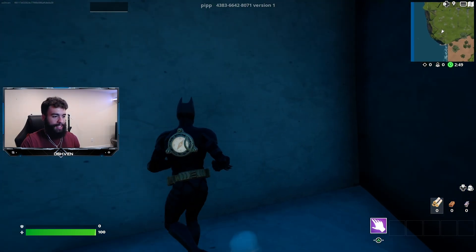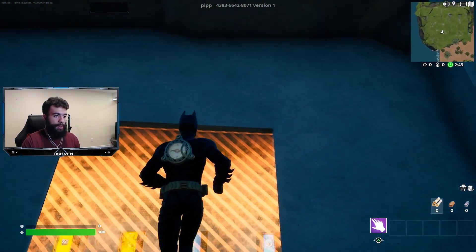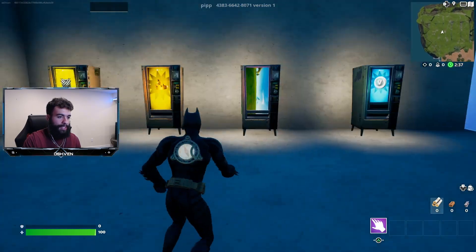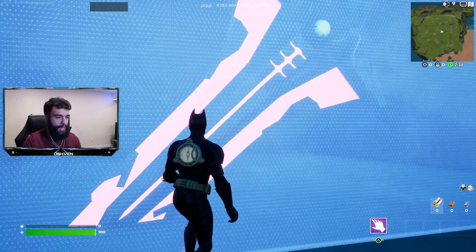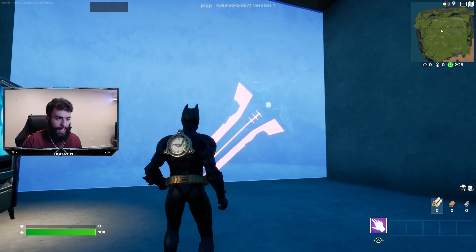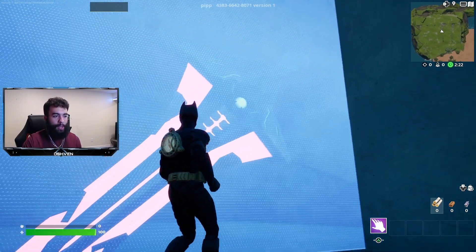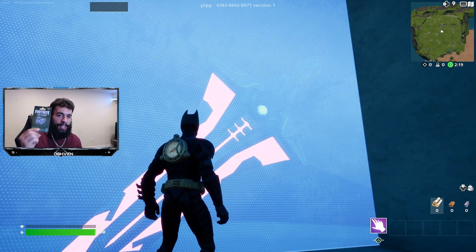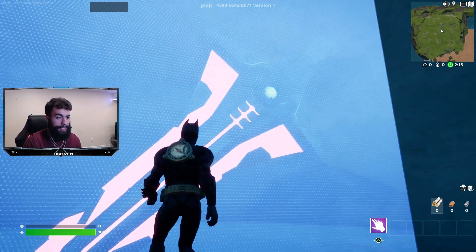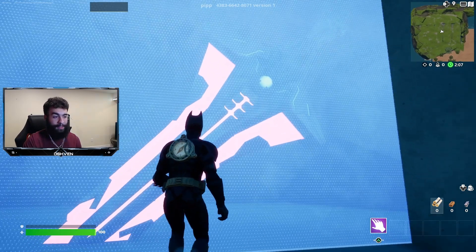We're now inside the secret bunker and we have this secret location inside the ground. We've got four different vending machines. We also have this sword right here — this is going to be a little bit of a quiz for the OG Fortnite fans. What is this sword from? Let me know in the comment section below. If you do let me know where this sword is from, you'll have a bonus chance of getting yourself a V-Bucks gift card — that'll add some brownie points on your comment.